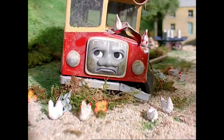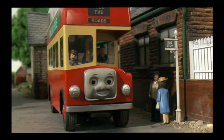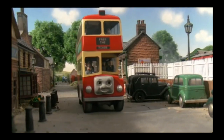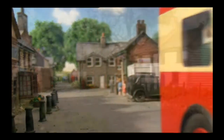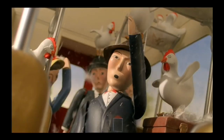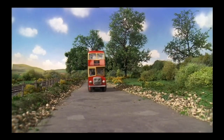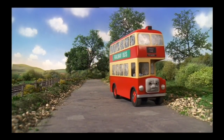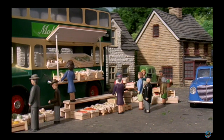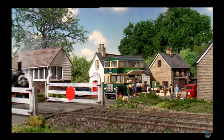And then in season 7, for some weird reason, Hit decided to bring back Bulgy. He was repainted from being turned into a chicken coop; however, a couple of chickens were still living inside of him, and they caused a kerfuffle when Bulgy stopped suddenly. At the end of the episode, he was repainted green for no apparent reason - he became a mobile vegetable stand.